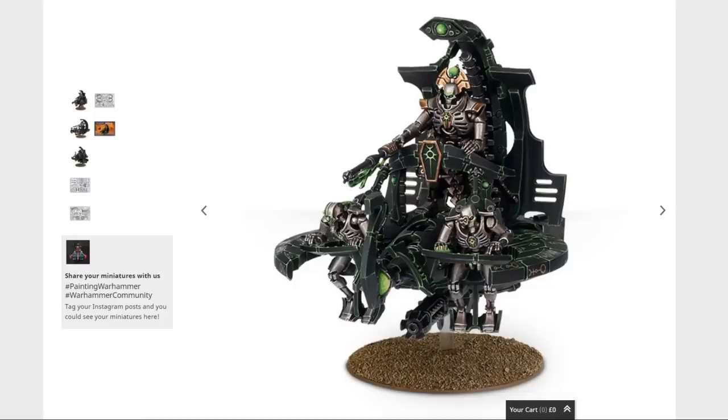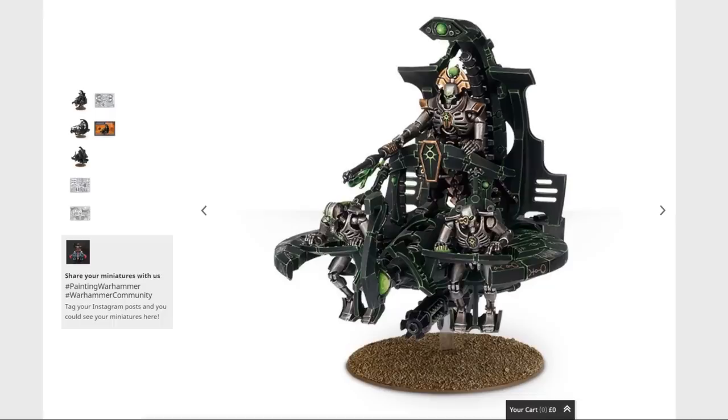I prefer the Annihilation Barge over the Catacomb Command Barge — I think it looks more imposing. The Command Barge is quite a fun concept, but it's not something I'd ever run myself as-is. I would much prefer to convert a Necron Lord and run it as a proxy. The Annihilation Barge has got a massive gun in the centre of it, which probably goes a long way toward my bias towards it — who doesn't like a giant floating gun platform?